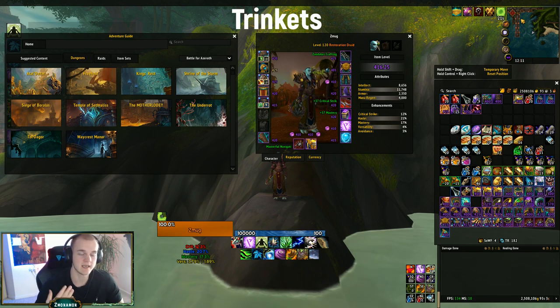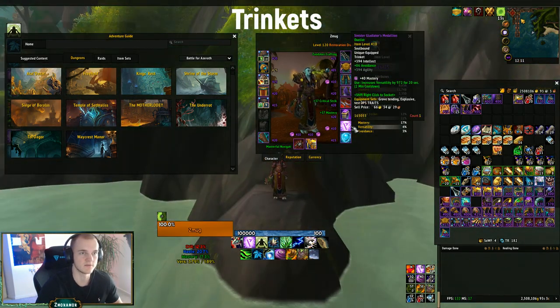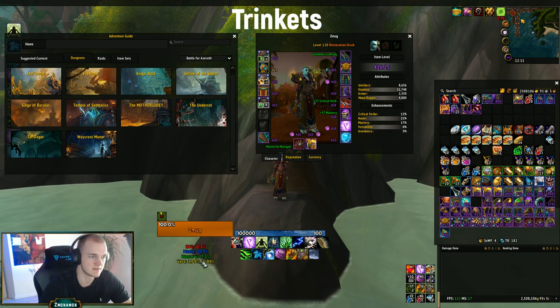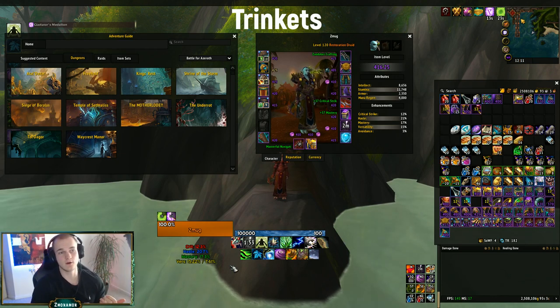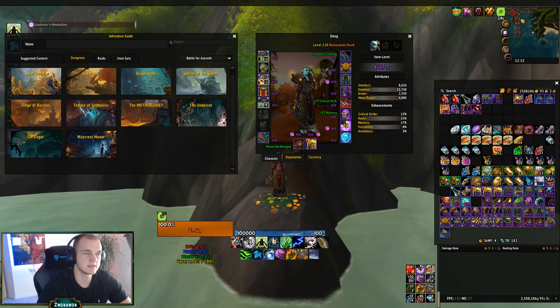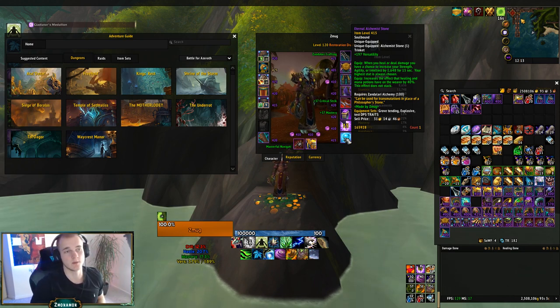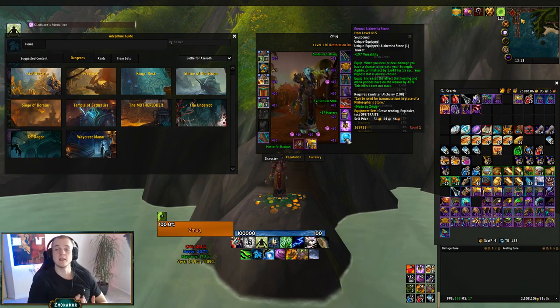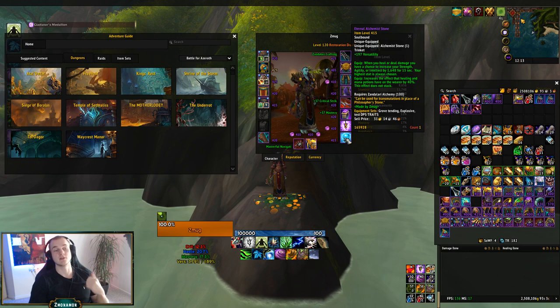Let's talk about Trinkets. There are a lot of options. Personally I use a PvP trinket — I got it from my weekly PvP chest. It gives flat Intellect, and on use you get nearly 1,000 Versatility, which is nearly 12% more Versatility. The cool thing is I can use it for both healing and damage. My second choice is the Alchemy Trinket, which procs really often — 1,600 Intellect for 15 seconds — and it increases your healing pots and mana pots' effect by 40%.